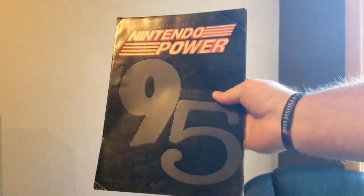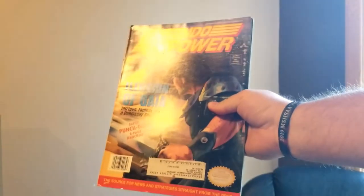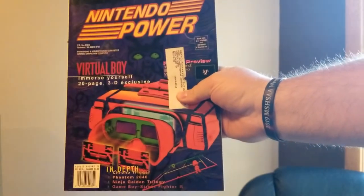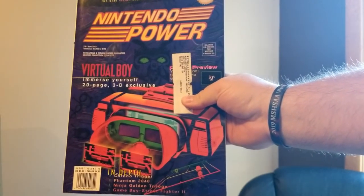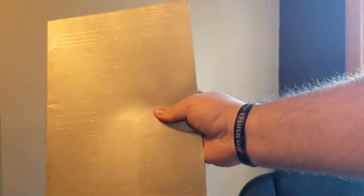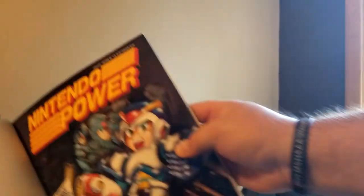I'll share some of the highlights. Super Mario Kart — this is radical, totally 90s, 1995. Illusion of Gaia. Super Metroid — that is radical. Virtual Boy in-depth. And look — Chrono Trigger. Super Mario 64, and there are actually two of them in there — I think they're variants. I already have one. And this is Mega Man X with the really strange cover. I didn't fully understand that, but whatever.